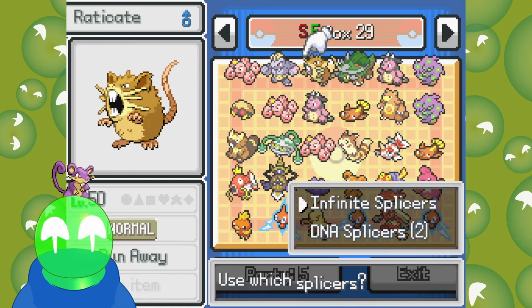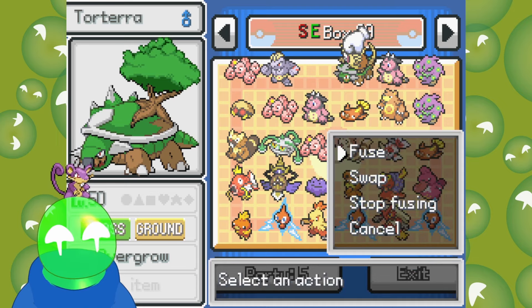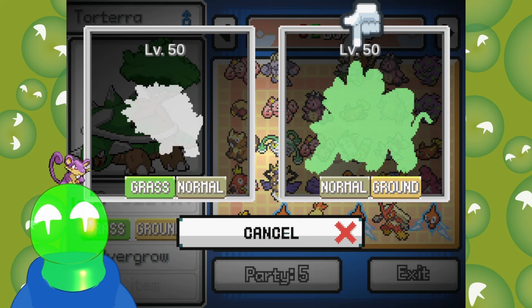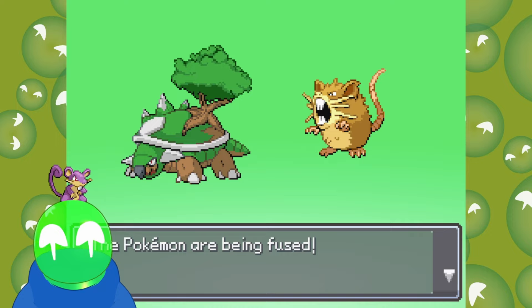I don't know if it's because I'm outdated on the sprite packs or if maybe I don't have access to them because I'm using a modded version of the game. But next up, we have Torterra and Raticate. Something delicious, I'm sure.